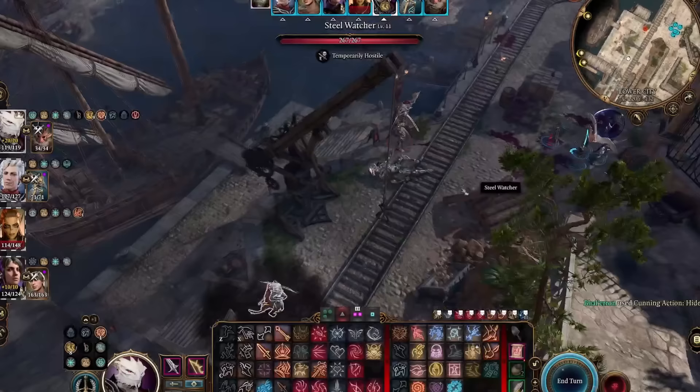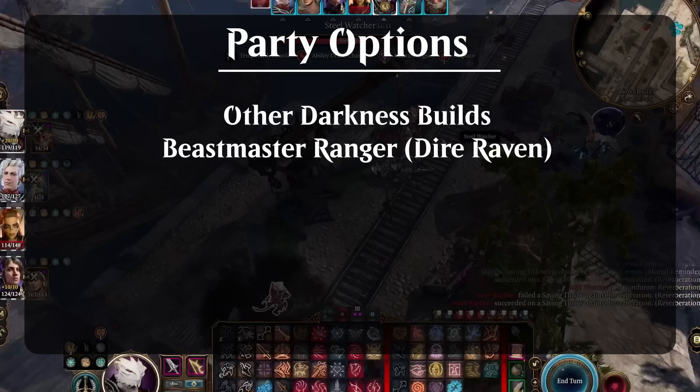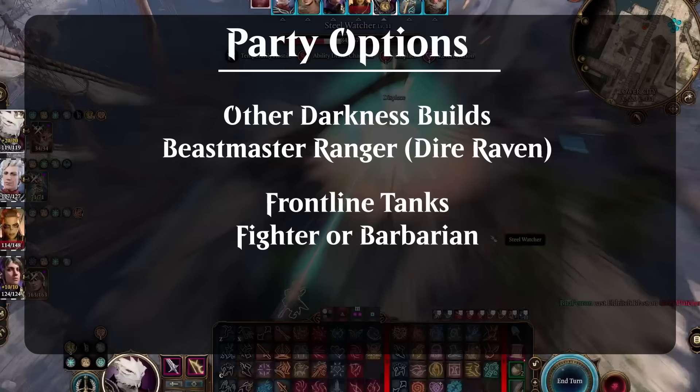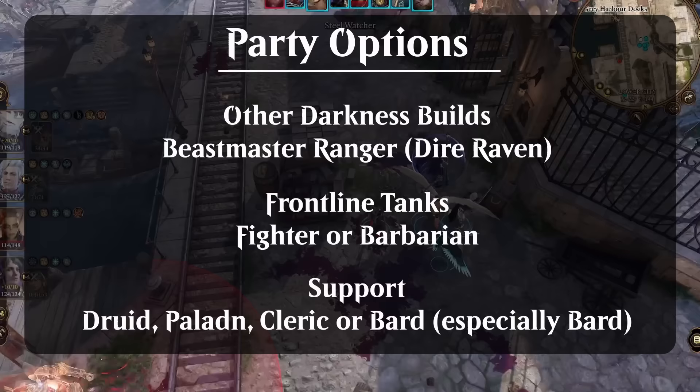In terms of team composition, since we're building around Darkness, having other characters that also work with Darkness is really good — especially a Beastmaster Ranger with the Dire Raven, which is probably the best in-game way to spread Darkness around the battlefield, and you can find a build guide for it from last week's video. Otherwise, you want frontliners like a Fighter or Barbarian to take hits for your Warlock. The one role this character can't fill at all is support, so having a Druid, Paladin, Cleric, or Bard to offset that weakness would make a really solid overall party.